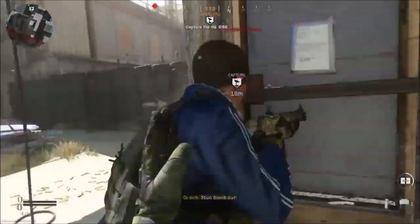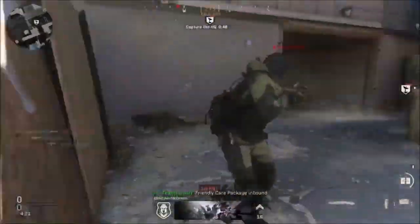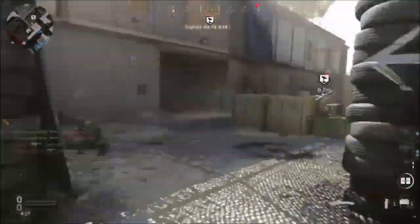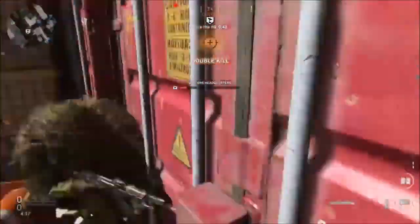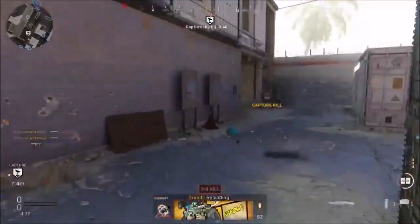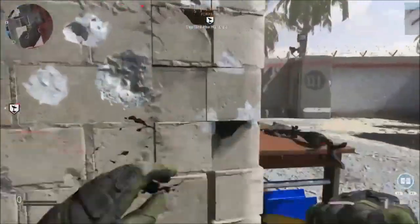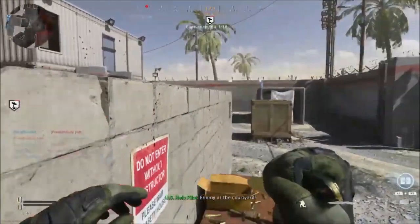Another thing that is probably super annoying is the crouch kills challenge for this knife. What I recommend doing is, if you're sneaking up on someone, obviously it's easy to just crouch and stab them. But if you're running at somebody, if you actually slide, you can melee them and kill them, and it will actually count as a crouch kill, which is really useful.